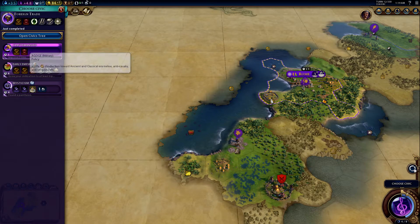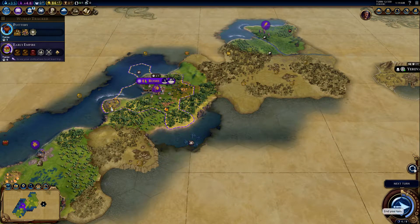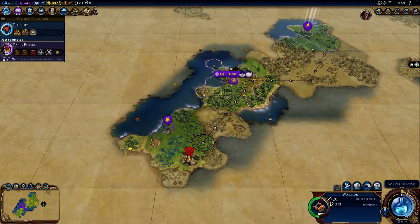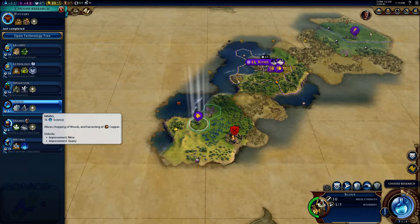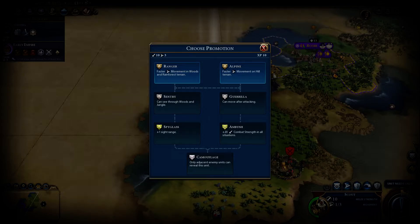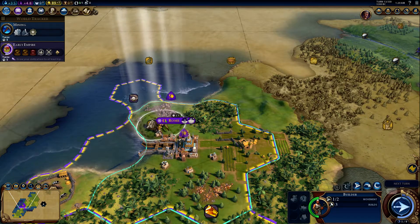And we've got these civics, so I guess I'm just gonna go ahead and do Early Empire. I should not have done that — I should put him back that way. Let's get this guy coming up over here. We got another builder! I think we're gonna research Mining, because we've got this stone right over here. Let's give this guy a forest promotion because we've got a lot of woods all around us. I guess we'll just sit him here and then put him to sleep also.